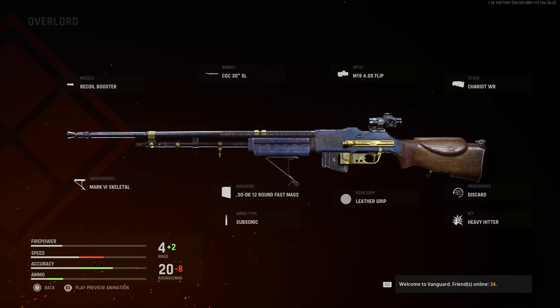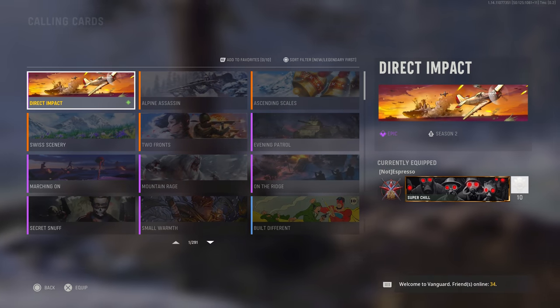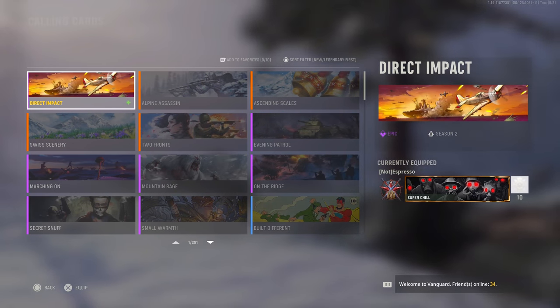The first blueprint is the Overlord BAR, which comes with a Recoil Booster, CGC 30XL barrel, 4x optic, Chariot WR stock, Skeletal under barrel, .30-06 12-round fast mag, Subsonic ammo, Leather grip, Discard, and Heavy Hitter. The secondary blueprint is the Neptune Graciata shotgun, featuring the M97 Full Choke, Chariot 33-inch Sport barrel, 2.5x optic, Chariot Sport stock, Skeletal under barrel.